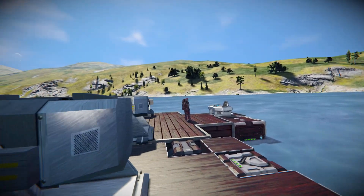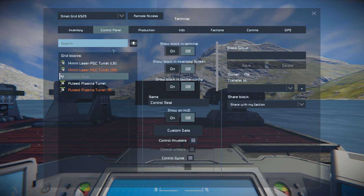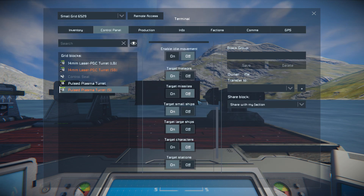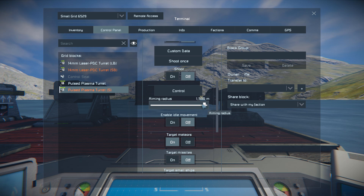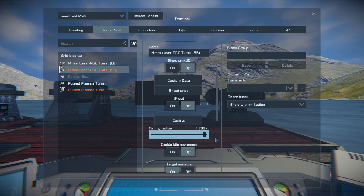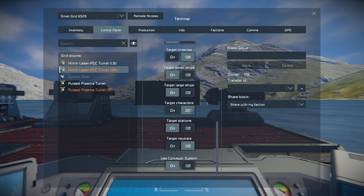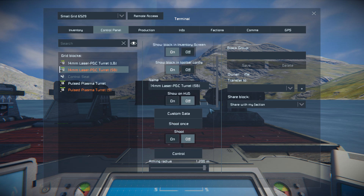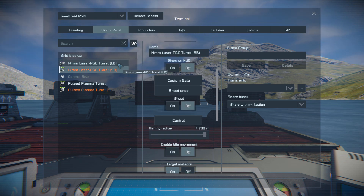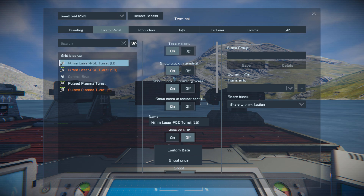Getting inside the turret and bringing up the i-menu, there aren't too many controls. They can reach some impressive distances — the plasma turret can go up to 1500m and the PDC can go all the way up to 1200m. We've got the standard turret settings: idle movements, meteors, target missiles, and so on. The turrets are clearly labelled — LB for large block, small block, and a small pulse turret.